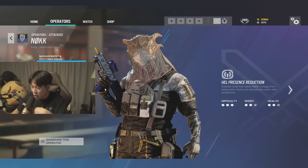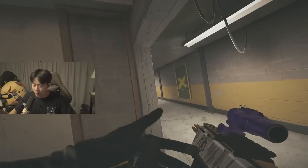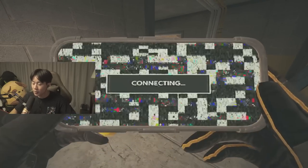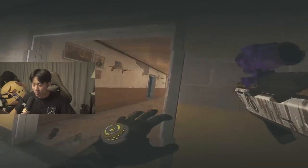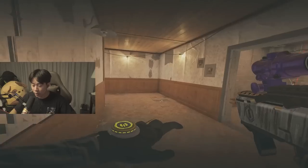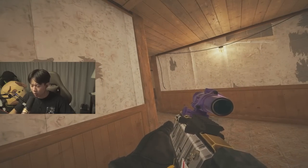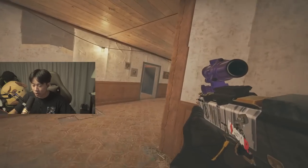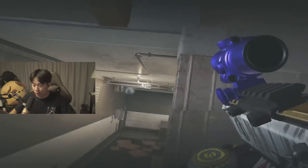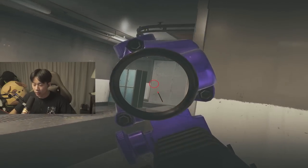Moving on to Nokk. Understand that the element of surprise is your best trick. Obviously cloak before hitting a default camera so they can't see you. Have a pre-placed drone somewhere you want to go and don't be afraid to be aggressive — they don't know you're coming and you're quieter with your ability activated. I recommend entering from across the map relative to the bomb site so you can get into a quiet spot. The deeper inside the building you get, the more dangerous you become. Before running out of cloak, sit still, recharge for five seconds, then go in and catch enemies off guard.